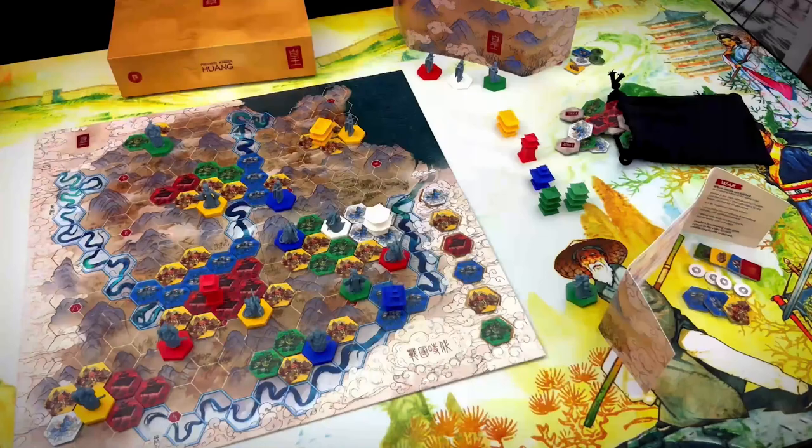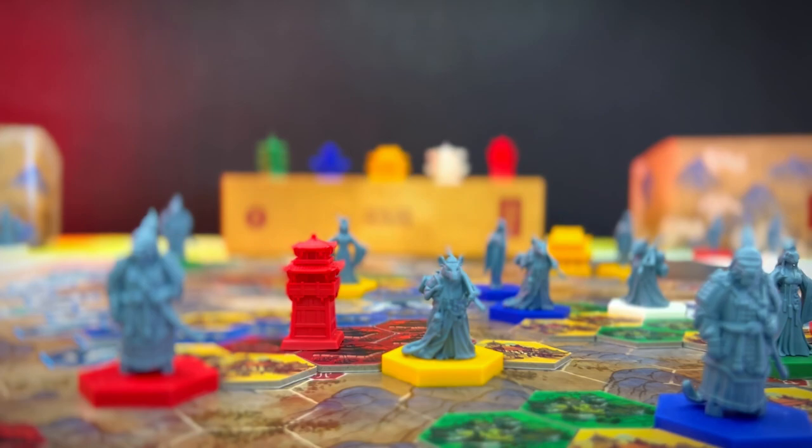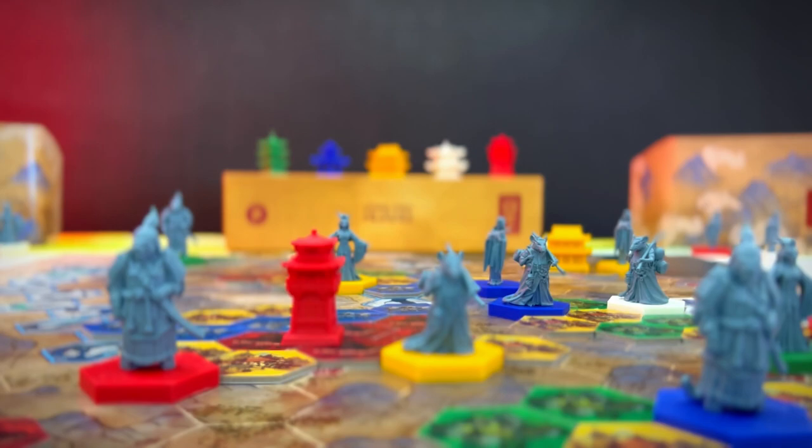HUANG is a turn-based game. Players take their turns in clockwise order. Starting from the starting player, each will resolve 2 actions. After the current player's turn is over, all players resupply their tiles up to 6. Then it's the next player's turn, and so on until you run out of tiles.